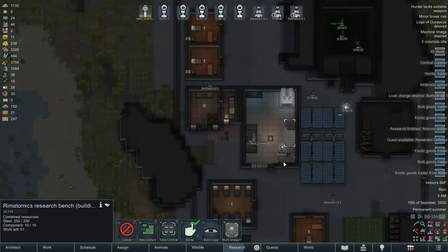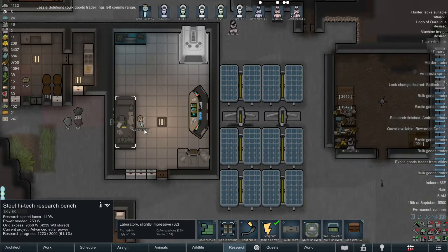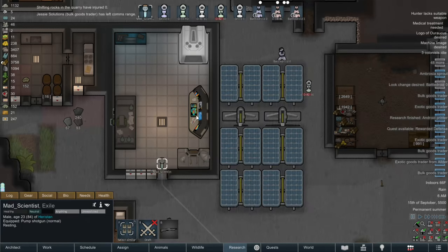Yep. We are more than halfway done with advanced solar power, then it's advanced androids — or rather, advanced droids. Hmm. Thousand silver.